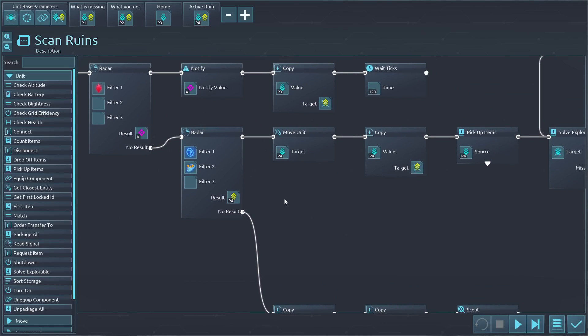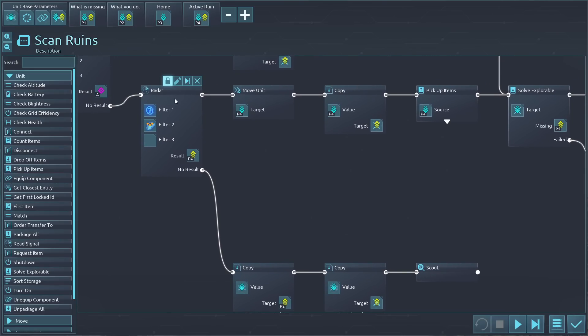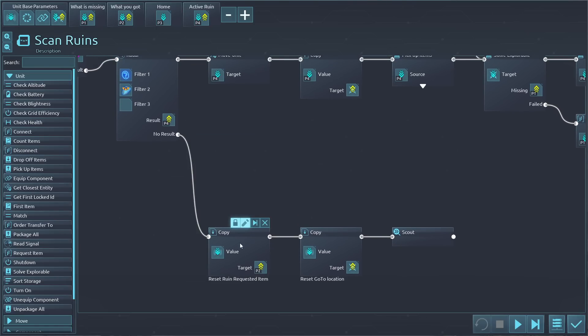Then we get into the radar part, which also has a fork — it either finds something or it doesn't find something. This scans for an unresolved ruin of the type robot. If you don't set it to robot, it'll scan any ruins and go to a human or alien ruin, and then get stuck because it can't solve those. So it's very important to set it to robot. These conditions have to be all true. If it then finds something, it sets the parent as the active ruin. If it doesn't find anything, it goes into a scouting pattern, resetting the requested ruins and the go-to location.